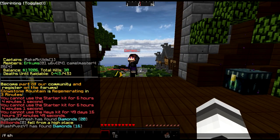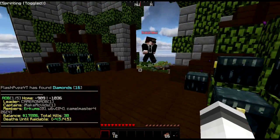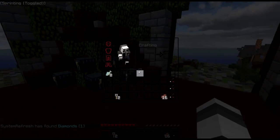We're here on mini HCF, we have a little faction going here. It's me, Cameron, W6, and Camel Master. I don't know if people are getting cycled — I just joined last night or today. We're gonna start out.